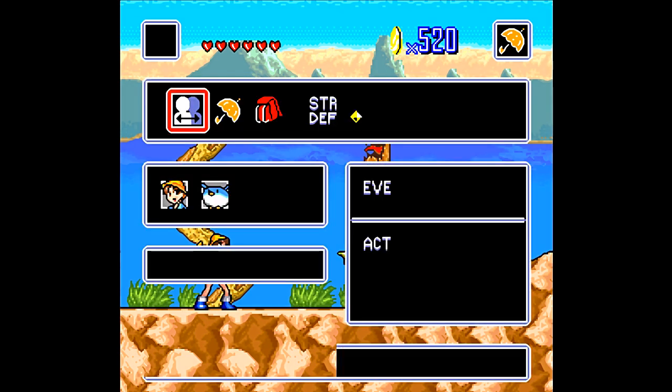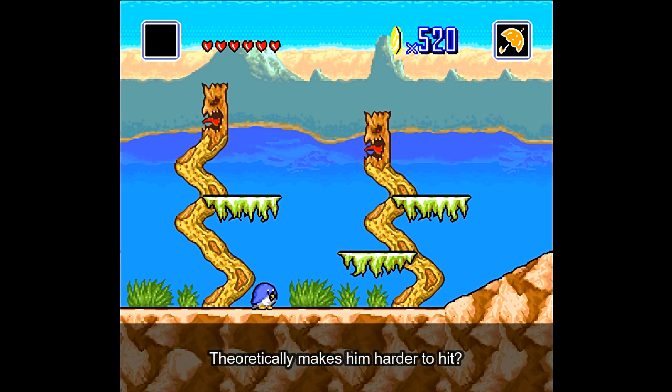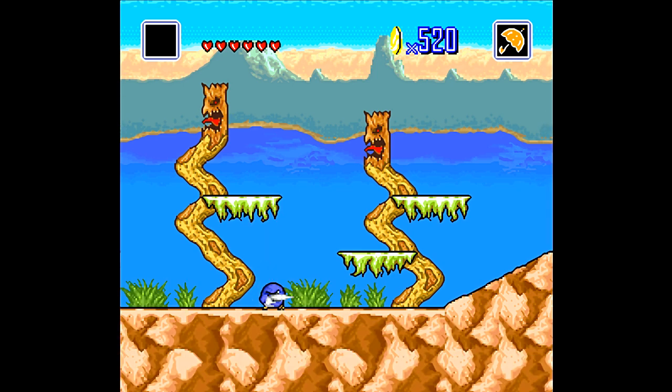Now we have more party members with Bonto. Although we don't have to go to a menu to change party members, we can press L and R, which is very convenient. Bonto's big thing is that he's short — he doesn't have to duck, in fact he can't duck at all because he's essentially already ducking, so he can hit the few low-to-the-ground enemies throughout the game.